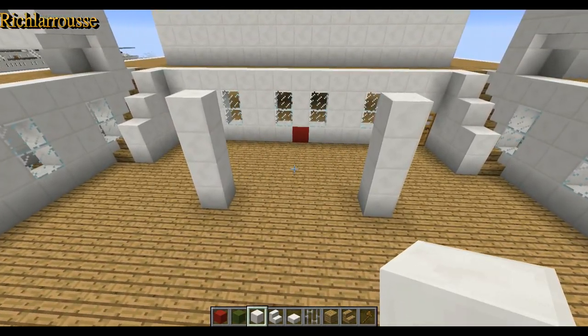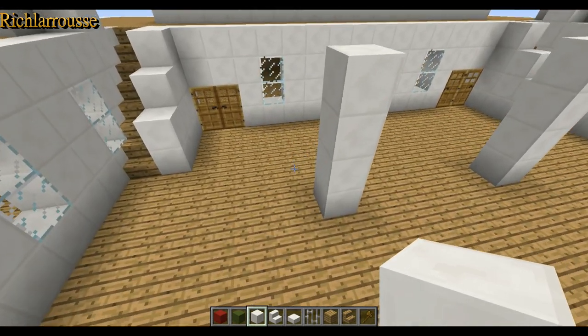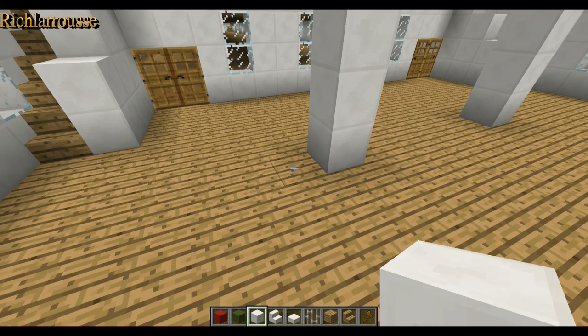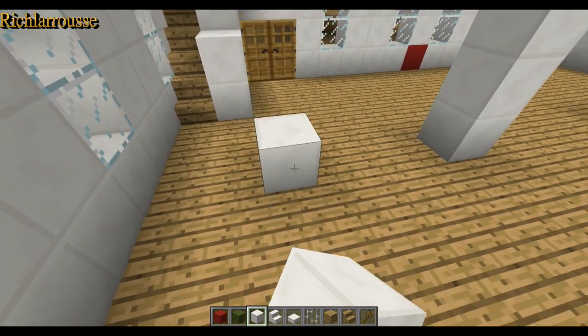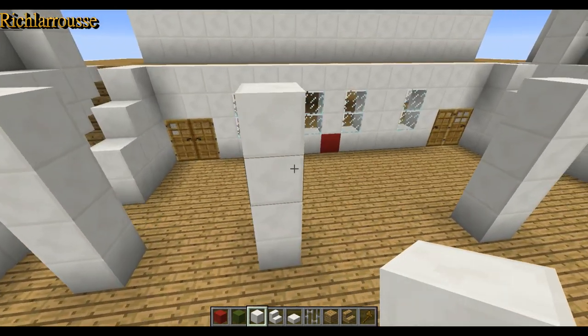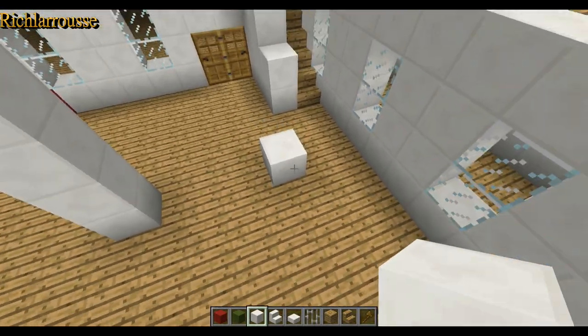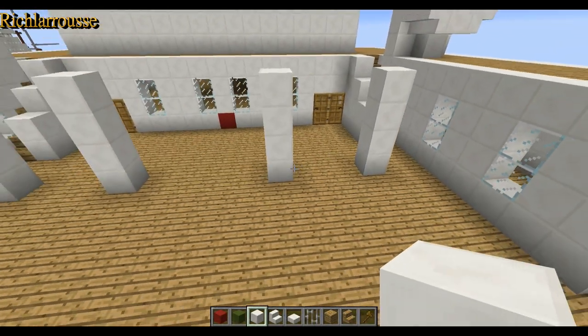Then you want to go four blocks out from that first pillar and build another pillar. Same on the other side - go four out and build up four. So then you get four pillars like so.